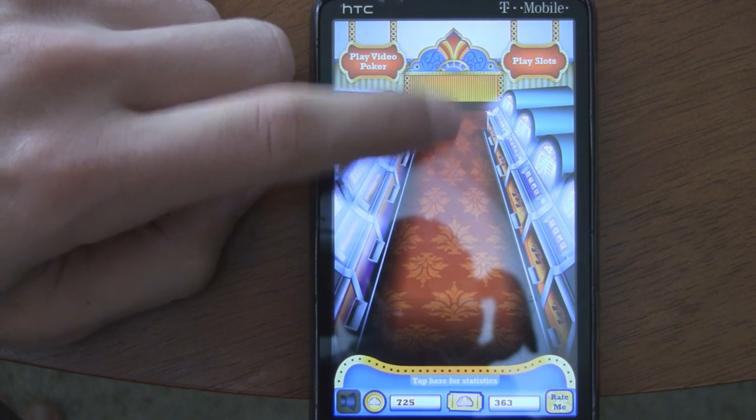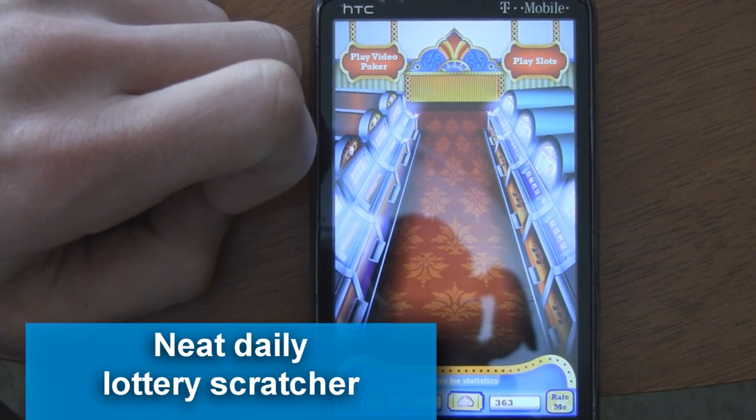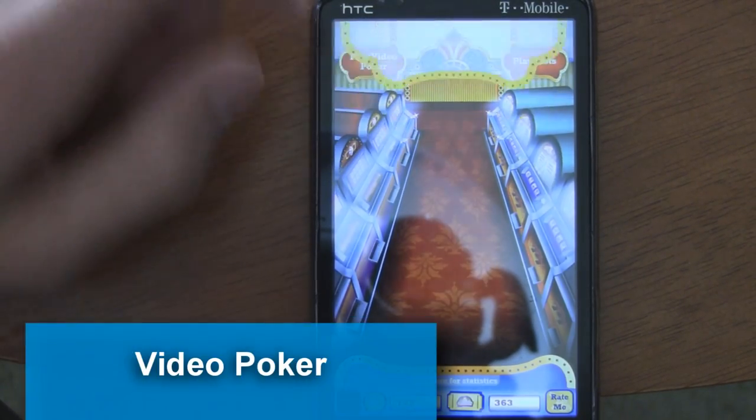When you open the app each day, you have a little scratcher that shows up right here, so you can scratch away for a prize in the lottery. That's really cool. I already used that today, though, so I can't show that off.